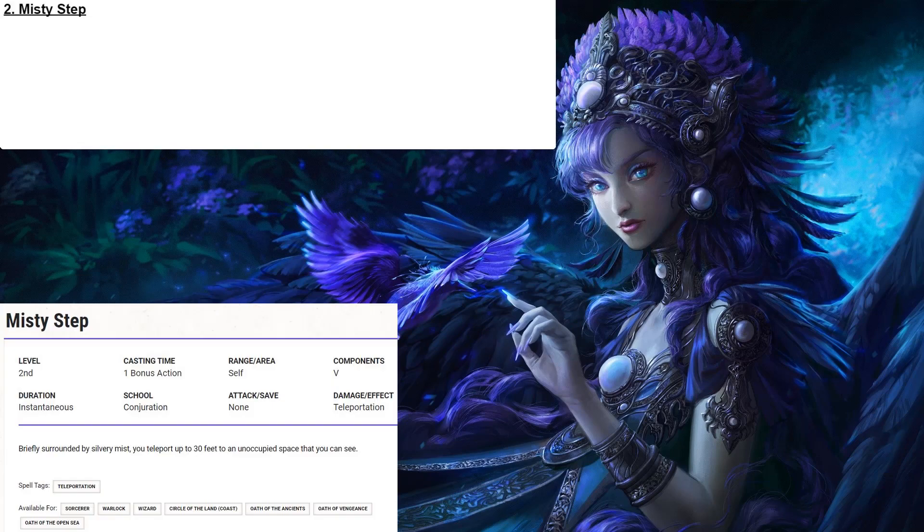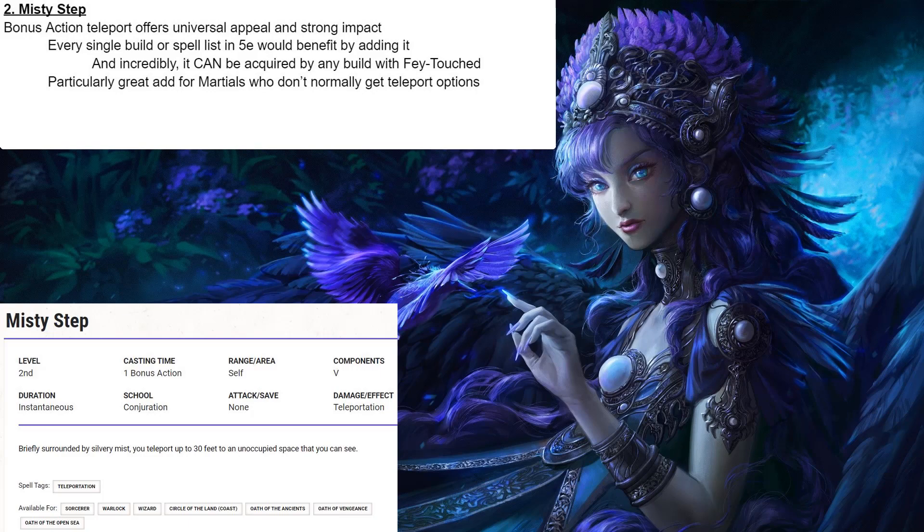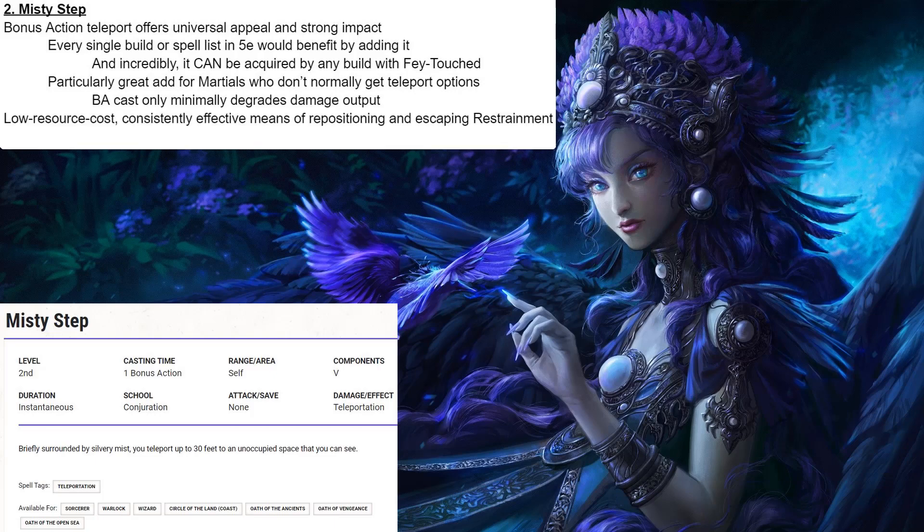Coming in at number 2, we have Misty Step. A bonus-action teleport offers universal appeal and a very strong impact — in fact, every single build or spell list in 5th edition would benefit by adding it. And incredibly, it can be acquired by any build through Fey Touched. It is a particularly great add for martials who don't normally get teleport options, as it's a bonus-action cast that only minimally degrades their damage output. It is a low-resource-cost, consistently effective means of repositioning and escaping Restrainment. As you get up in levels you tend to fight things that can grapple and restrain, especially as a martial on the front line — having Misty Step available is gold in such scenarios. Now, Misty Step does require sight, and casting it will limit a spellcaster's action cast to a cantrip, but despite these limitations Misty Step is still a banger and strong enough to make my top 2.